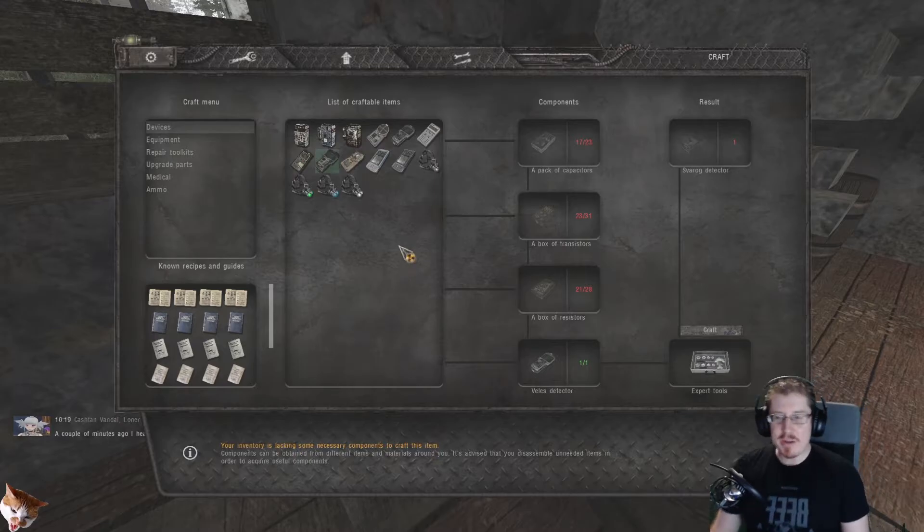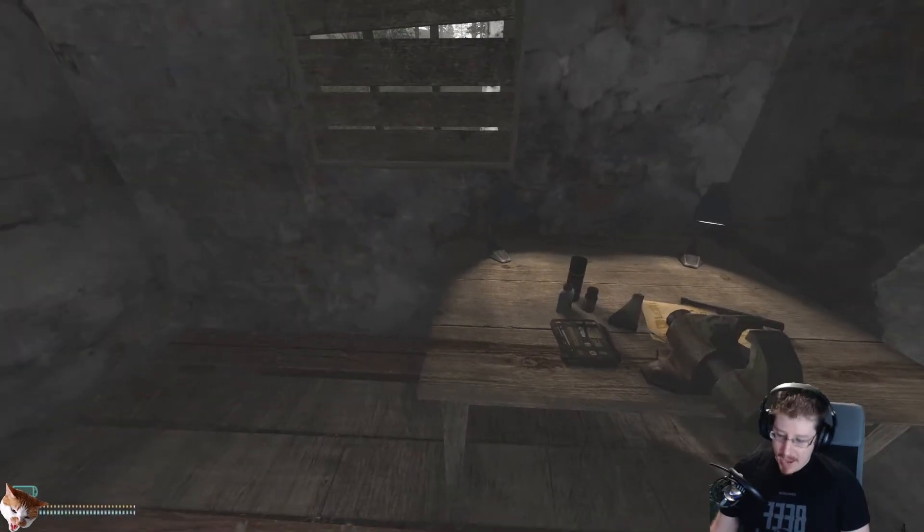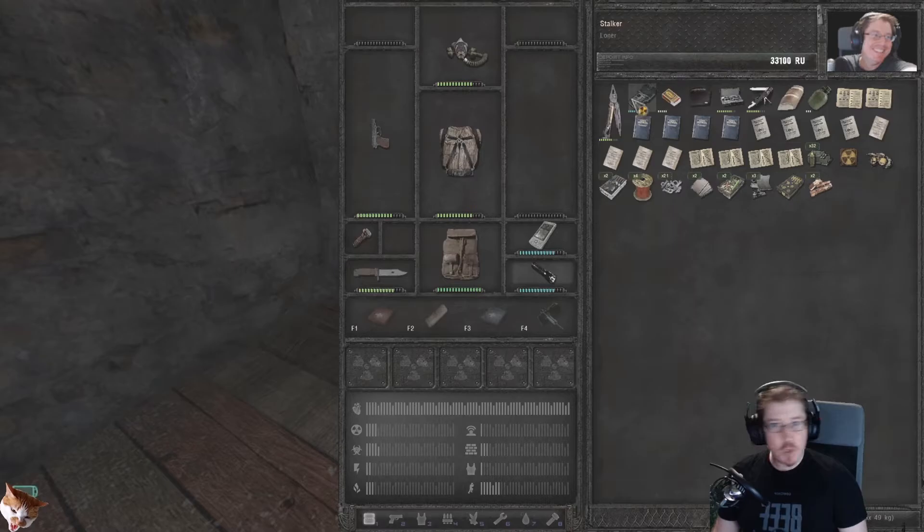I'm using this Faerog as an example, because this Faerog is something you cannot find in the game — you must craft it. And so, very simply, once you have all the parts that you need, if you have the recipe and you have the expert tools handed over — the required tools — you hand it over to the technician in question and you press craft.